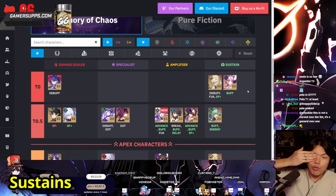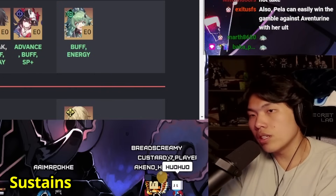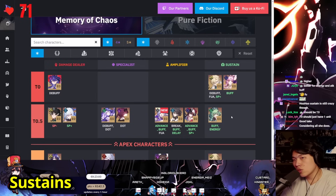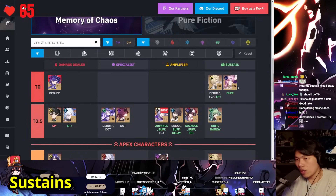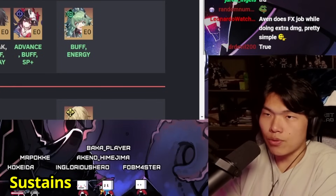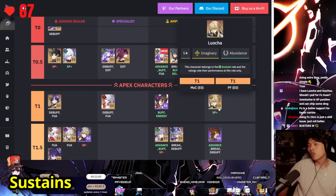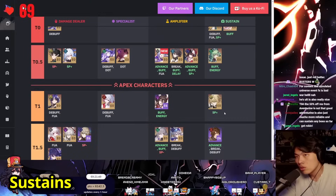Sustain section: Aventurine and Fu Xuan are in the same tier, with Huohuo in the second tier. If strictly defined by sustain, Aventurine and Fu Xuan sustain better than Huohuo — though Huohuo provides a lot of utility. Between the two, if I could only pick one tier 0, I'd pick Aventurine — they both sustain well, but Aventurine deals more damage. Fu Xuan has the problem of getting nuked by huge AoEs. Aventurine's only downside is he can't be run with HP-depleting units like Blade and Jingliu. Luocha at tier 1 is alright — his AoE ultimate handles the dice in MOC 12 side 2 and his ult counts as damage for the MOC debuff.